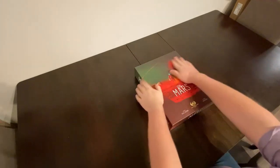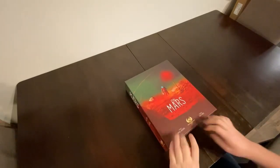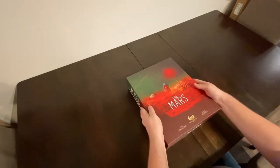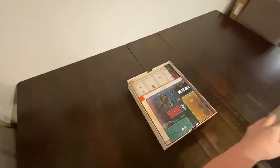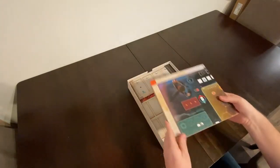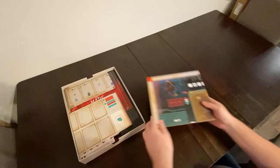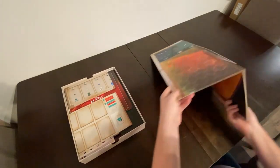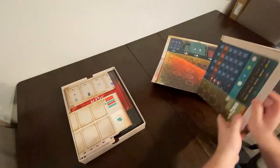Hey, welcome back. I've finished punching on Mars, so now we're going to go through setup and show you how to put everything in and out of the box. So we put the main board on top, place this, as every rule book tells you, in the center of the table.